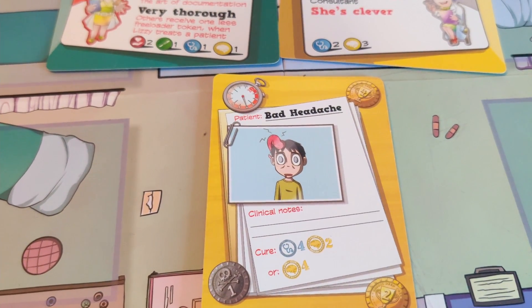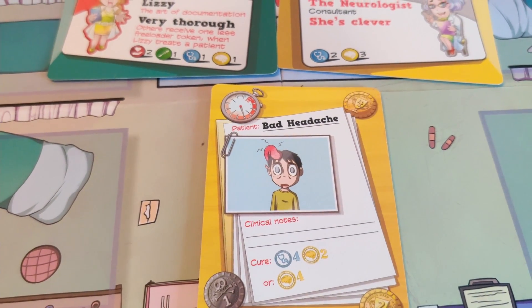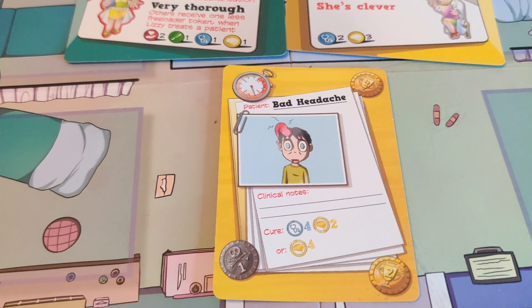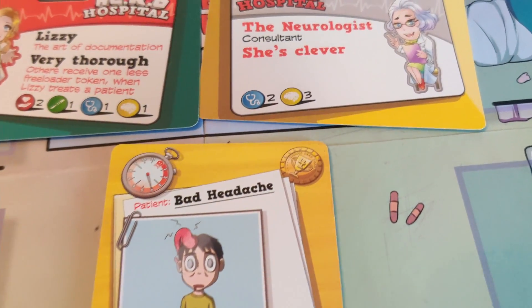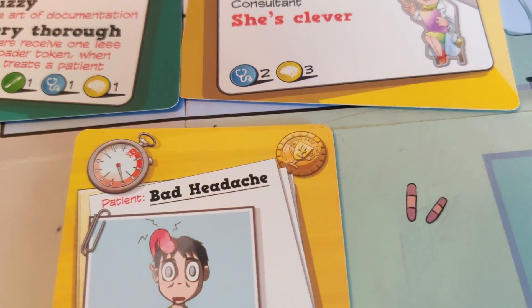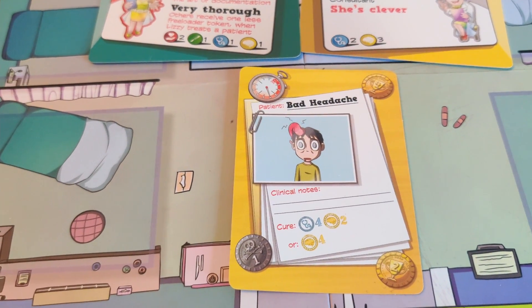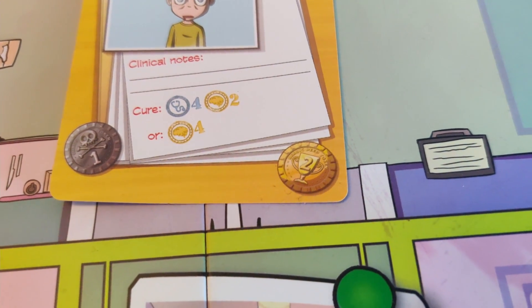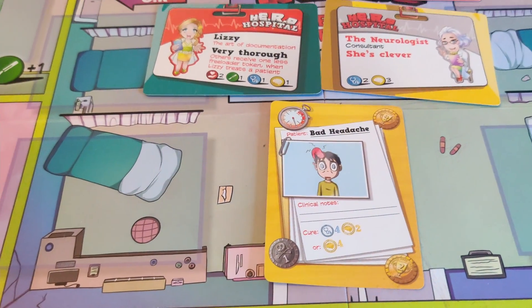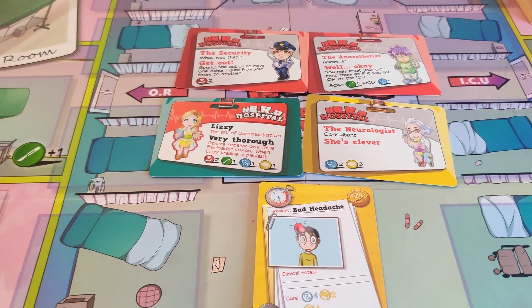Easier said than done, right! If you meet at least one of the treatment options indicated on a patient card, you can successfully treat the patient. You will be granted the Heroic D tokens shown in the top right corner, and all other doctors present in the same room will receive the freeloader rewards in the bottom right corner. How freeloading exactly works will be covered in another video.